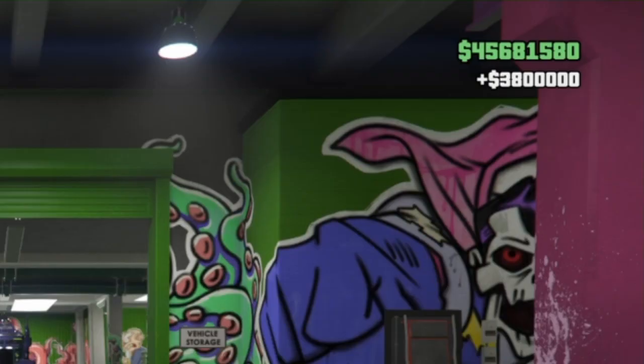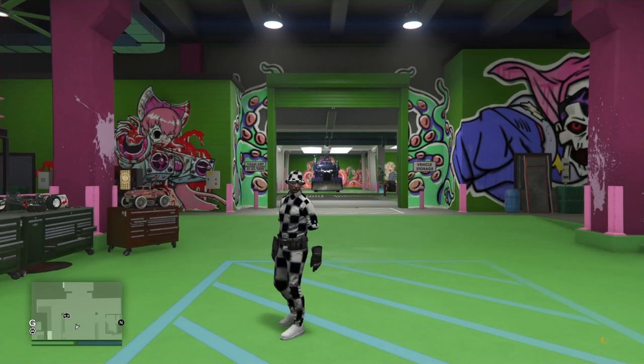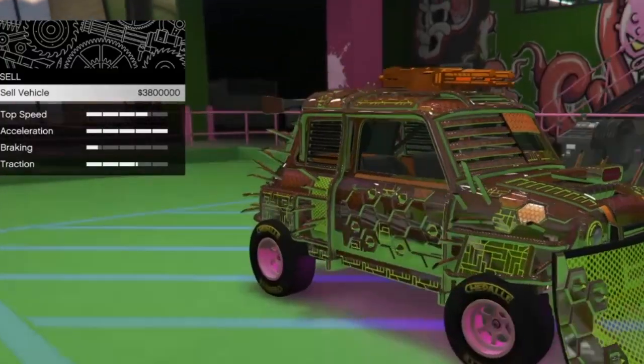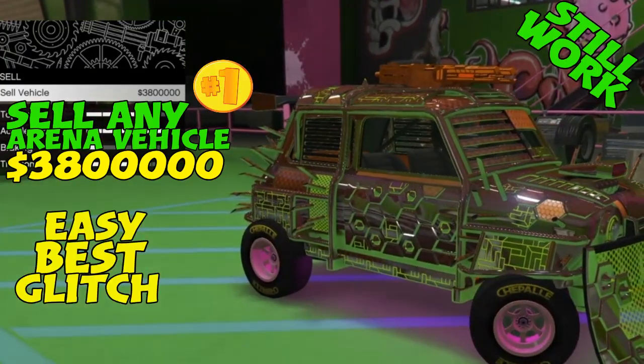As soon as you press exit the workshop, you get the black screen — and watch that, boom, on the right corner: 3.8 million. That's easy, still running up the money guys. Make sure you do this. Come back again, thank you so much for watching, drop a big like.